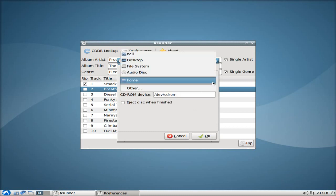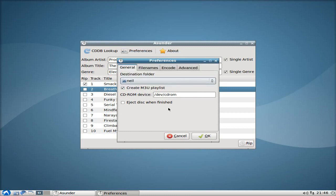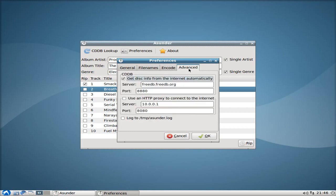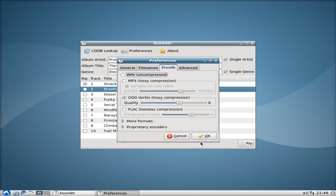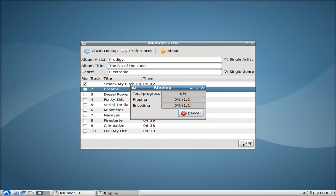Basically, I'm just creating my settings — where I want the files to go that I'm going to rip. I'm going to send them to my folder. You can change the file names. For encoding, you can choose OGG, MP3, variable bitrate, WAV — all these formats. And you've got CDDB databases here as well. I'm going to keep it as OGG, and basically I'm just going to rip one track for you. Click on Rip and off we go.